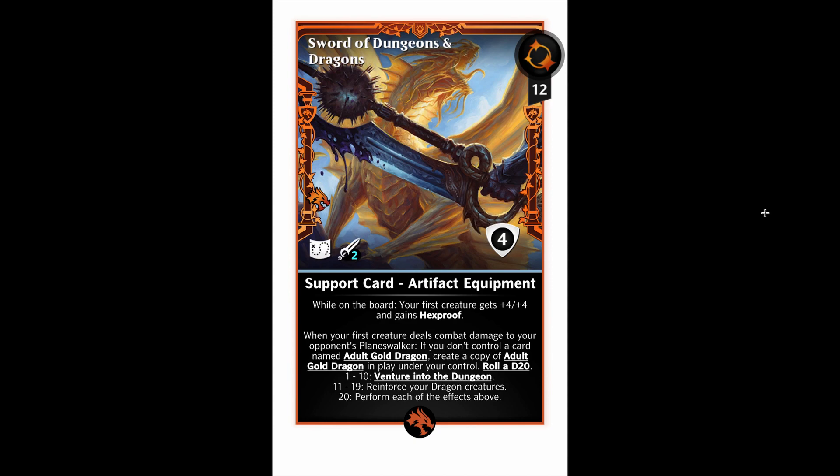It's 12 mana and it's an equipment. It has equip for two. When a creature you control attacks and it's in your hand, it gains two mana. While on the board, your first creature gets plus four plus four and gains hexproof. That's just a passive hexproof boost for your first creature. The best card in standard right now is a dragon called Velomachus, who has Vigilance, putting it as your first creature. So Sword of Dungeons and Dragons plus Velomachus boosts Velomachus's power and gives the thing hexproof. This card is already amazing as a colorless card you can throw in any Velomachus deck.